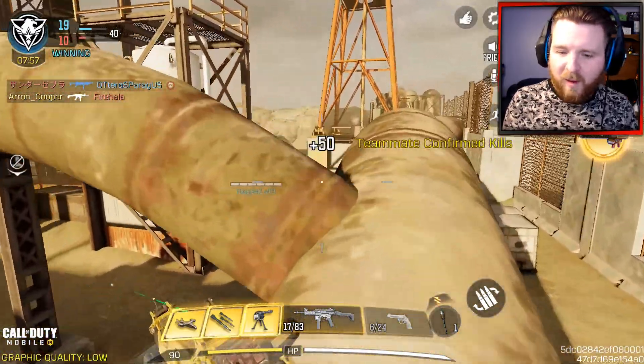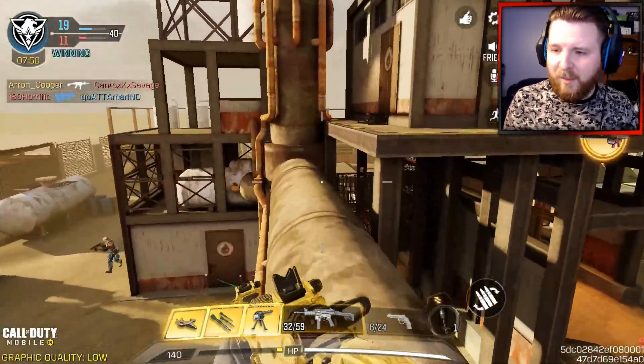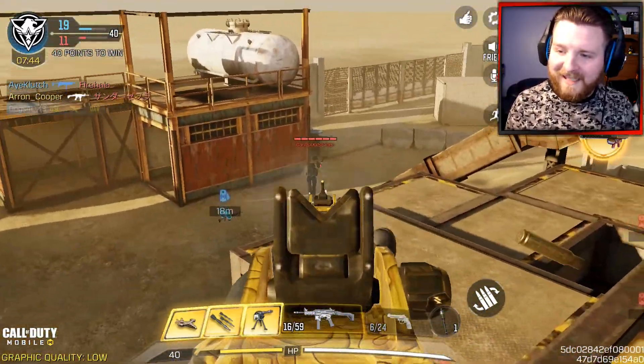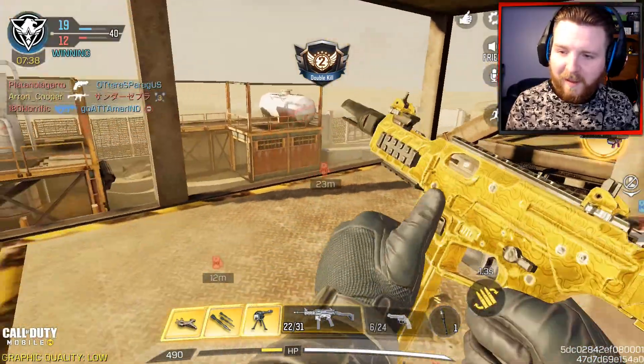On the laser, I've gone with the MIP Laser 5MW. I was going to use a tactical laser, but I wanted something that would help increase the ADS speed. And as you'll notice, this weapon is literally instant on ADS — there are no delays, nothing. It just becomes a laser beam.